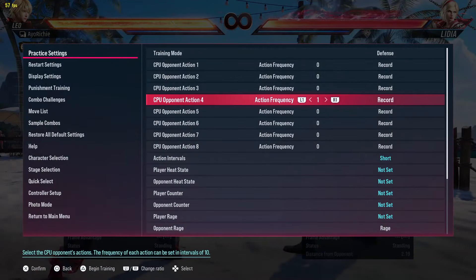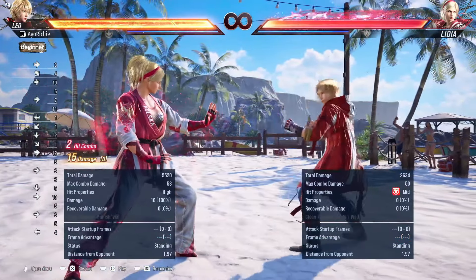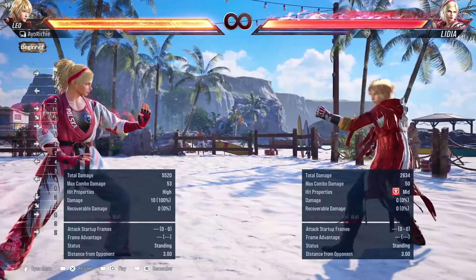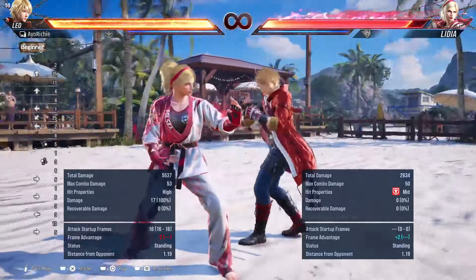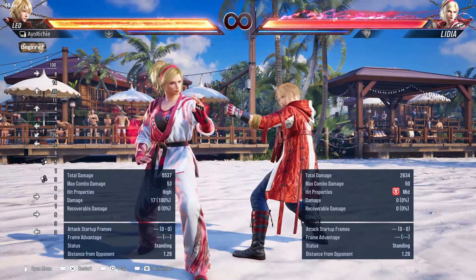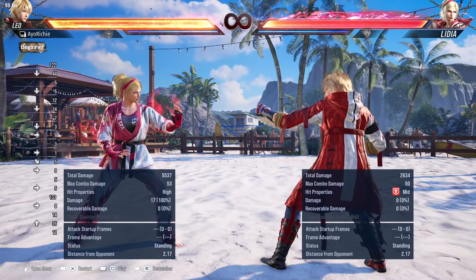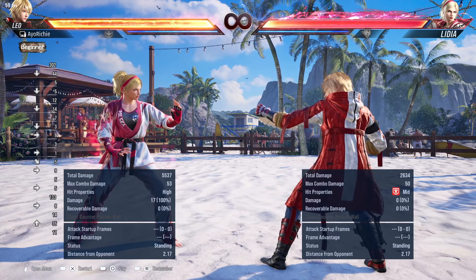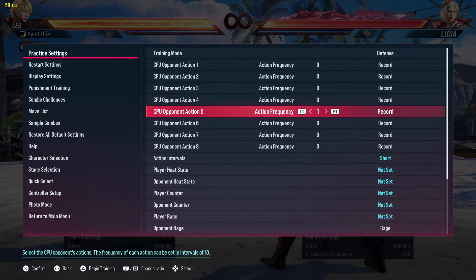I do think this punish is actually good and has to be utilized more. People using 1,2 — it's good because it's plus 8 and you can control more situations after, which is very favorable. But doing 1,4 into just nothing can bait power crushes, bait rage, bait so many things. It's a very clutch thing to do and it's hard for the opponent to anticipate, so it's good to mix up your options a lot.